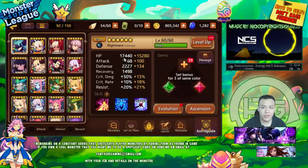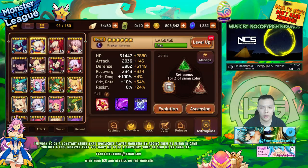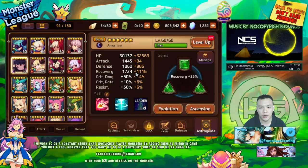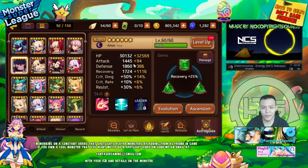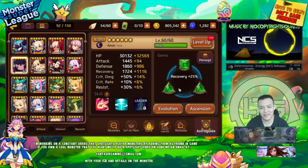Yesterday I spent a lot of gold — basically all of it — upgrading a lot of gems to max. I also switched out my Cupid's set to give him a recovery set to boost his recovery a bit, because his recovery is pretty low. A big problem with my team is that his SP bar sometimes doesn't fill out fast enough.